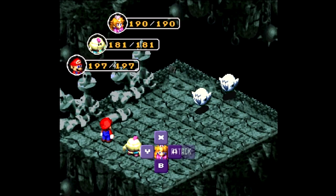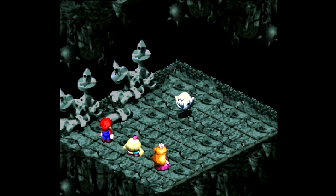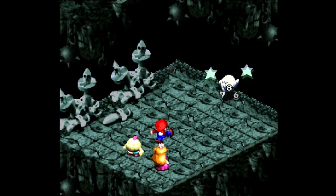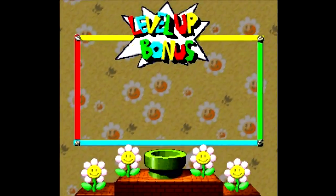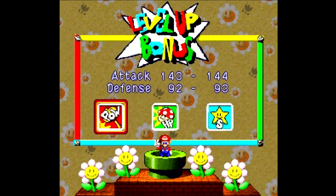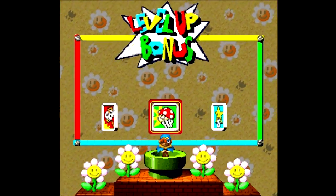Good job there. I think it'd be hilarious if these guys were called Little Boo Boo. Wow, look at that damage - not bad for just the physical. Another level for Mario, get some more power there. And another level for Geno too - go for more power there. Awesome.